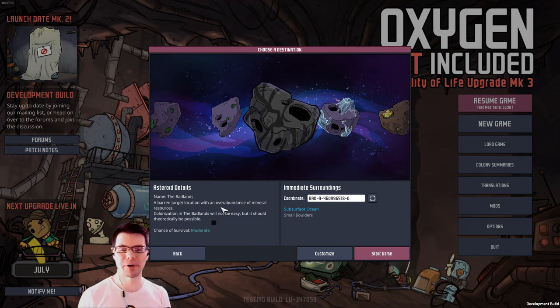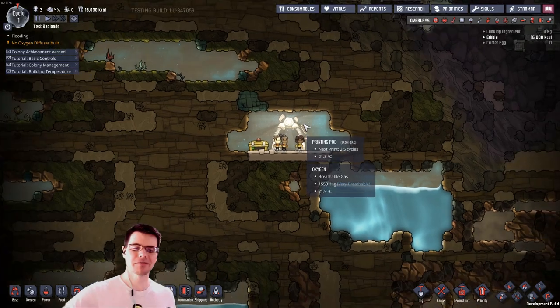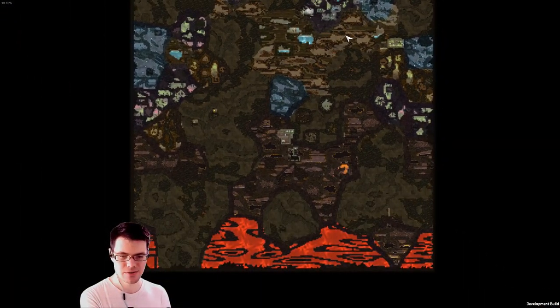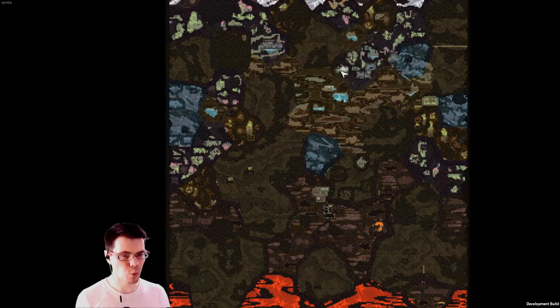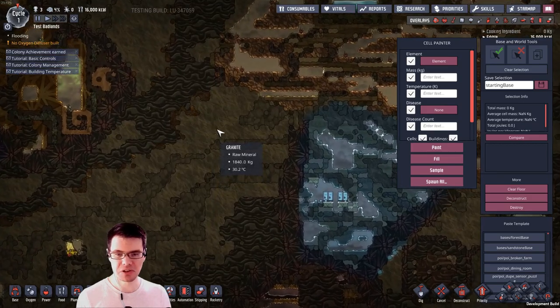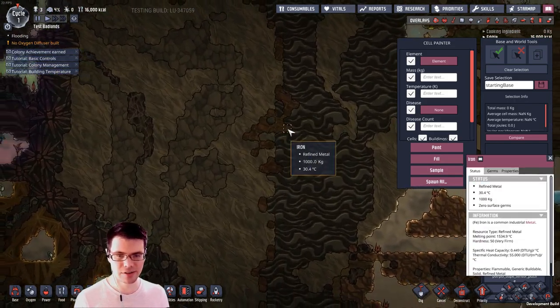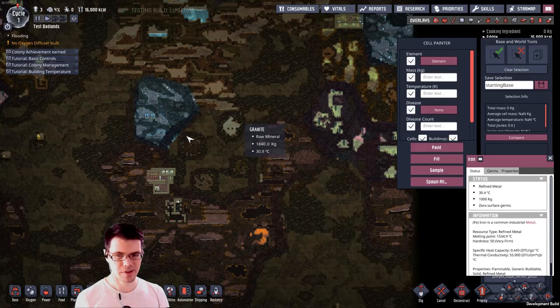Those are the basic maps, but now we get into some cool variants, such as the Badlands — a barren target location with an overabundance of mineral resources. Chance of survival has moved from likely down to moderate. The Badlands starts us off in kind of the traditional biome, but as we reveal the rest of it — ooh, this looks like a cool map! There's water near the top, some cold biomes, no slime, no forest. This indeed is a hard map. Loads and loads of igneous rock, granite, iron, and obsidian. They're starting to play with how magma is shaped and everything.